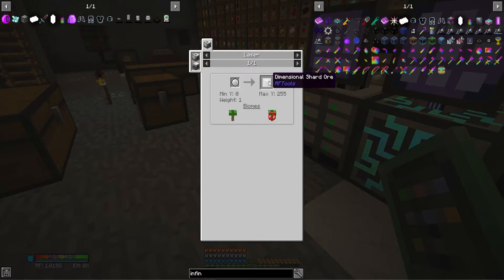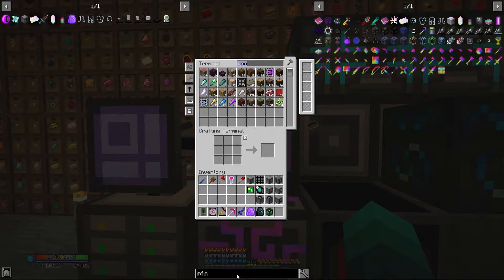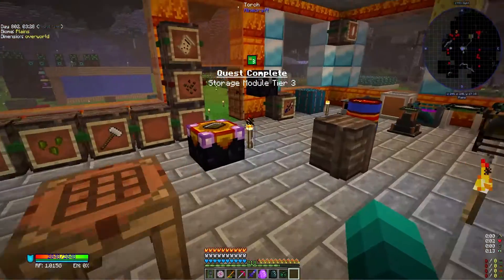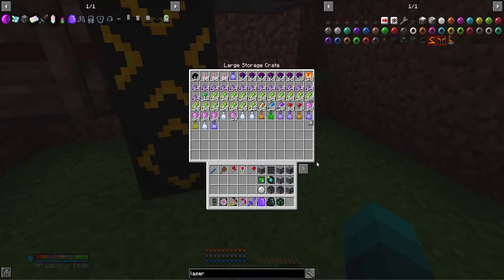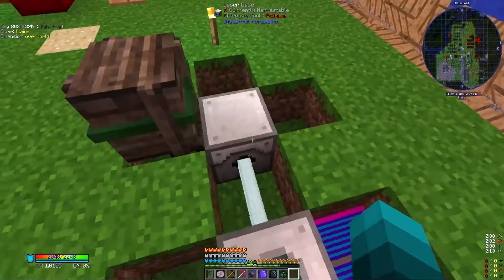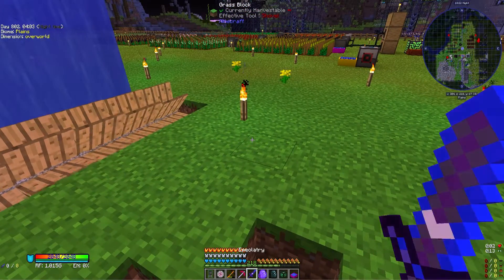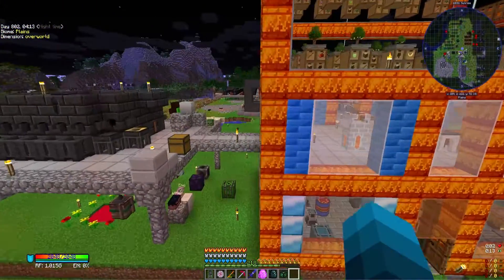The dimensional shard ore you get from lasers — I think I can make laser lenses now. When I say lasers I mean laser lenses, and yes, I can do that because we now have pink slime. I don't have an unlimited supply yet but we do have quite a bit. Our laser machine has been working — it's at 76%. We're probably going to upgrade it to the draconic solar panel because it's way more powerful.